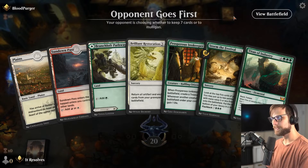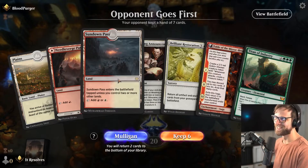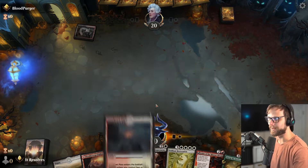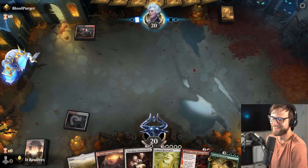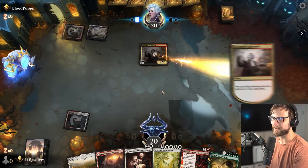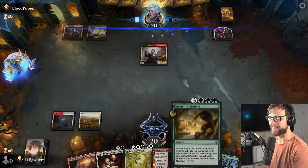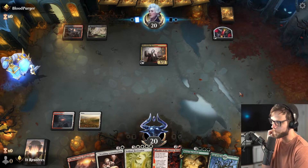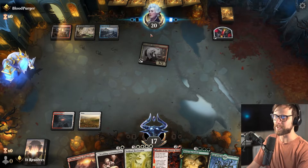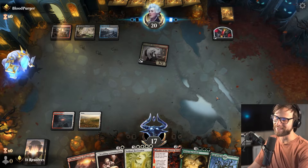Here we are for game four. Wow, what a bad hand — we're going to mulligan. This is also bad but we're going to keep it. The good news is we can play the cards in our hand except for the Restoration. This deck is very expensive — the curve is a little odd because you've got good turn threes and then you kind of just have to wait until turn six or seven. At least this isn't a flyer's deck — unfortunately it's a Vampires deck, which is probably not great for us either.